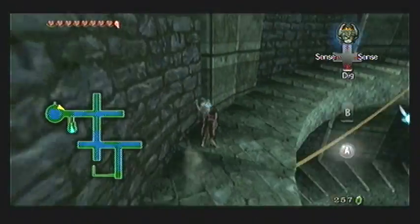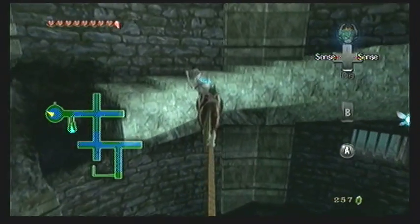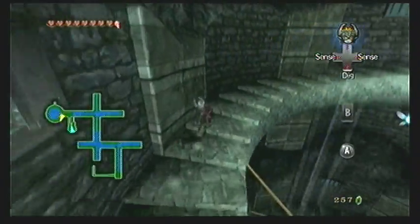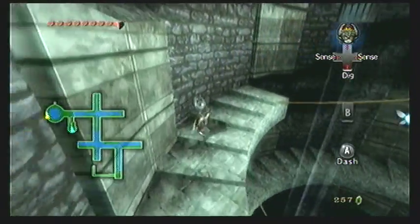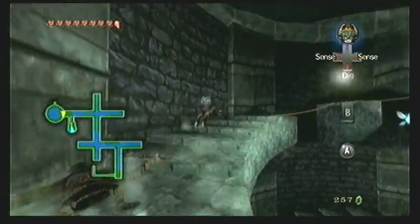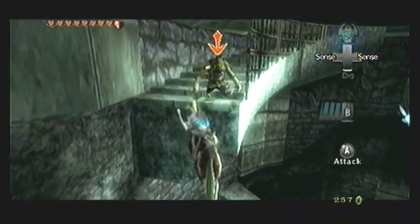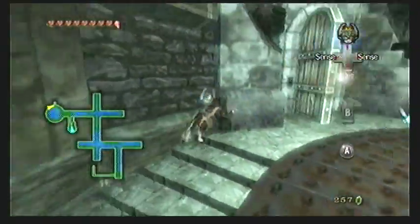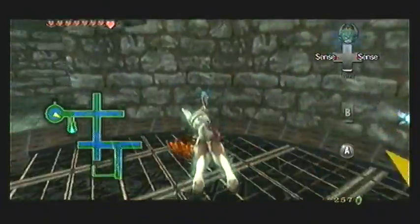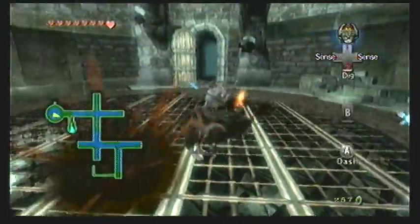Continue working your way up and eventually you'll reach bulblins on the other side of the rope. You'll have to Z-target them while still on the ropes and press A to jump at them. Distance yourself just right so you don't fall off or knock into the stone ledge. Once you Z-target them, jump when you're far enough that they can't smack you with their club but close enough to land on the ledge. Once you get to the top you'll find a bulblin archer and three keys. Take out the archer first so it's not shooting at you, then deal with the keys.